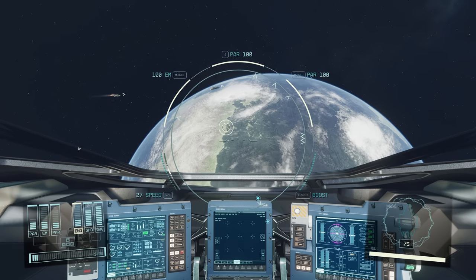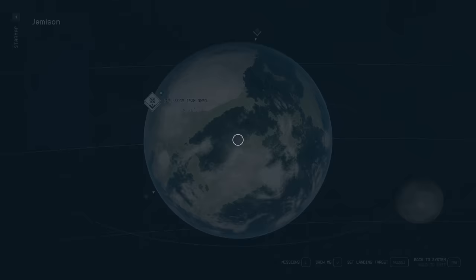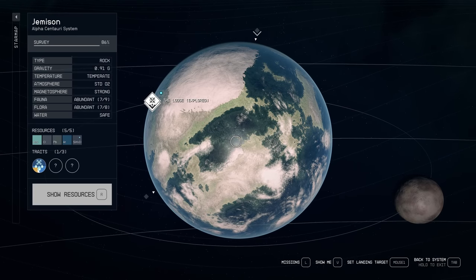We've popped up into space. You can see here that we are basically just in Jemisin. We've just jumped up into space in our ship, left the star port and we're up here now.